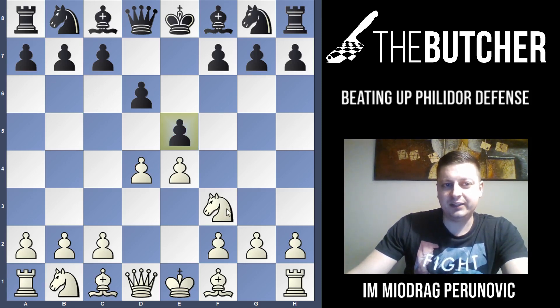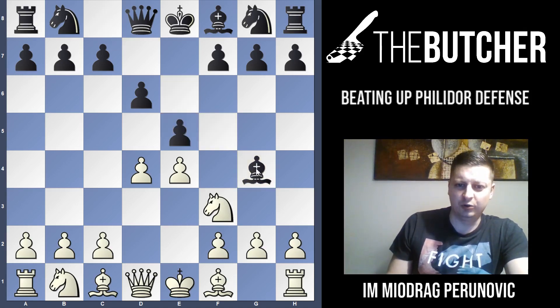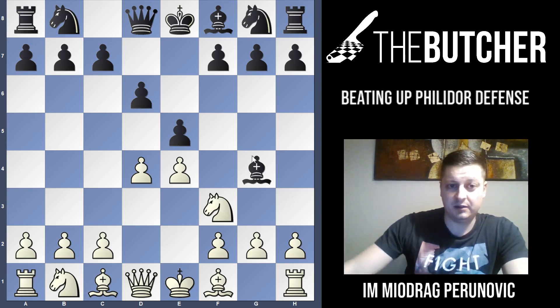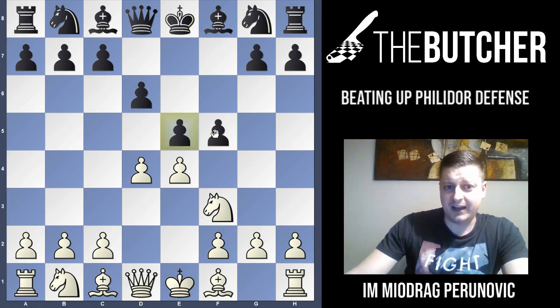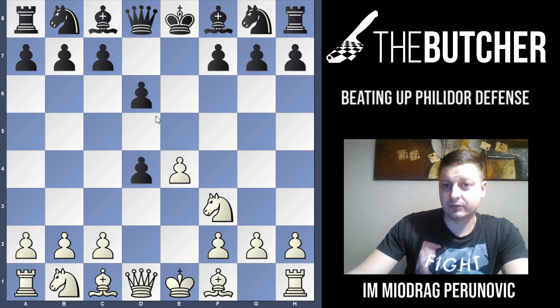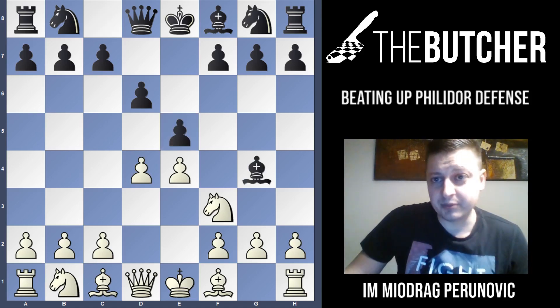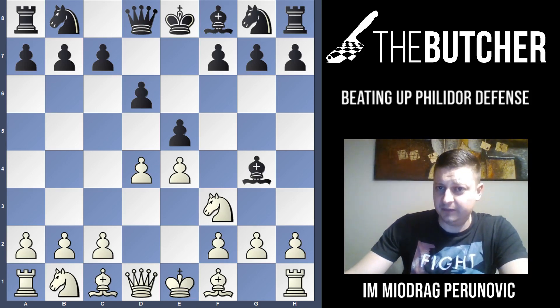They also have three sidelines: the weakest option, which is very common at all levels — I've seen solid players use it and get destroyed. They have the possibility to play f5, a kind of gambit. They can play Nd7, and finally I'll teach you how to play against the open Philidor when they take on d4. Tonight's subject is Bg4 — one of the most common mistakes by Black in the Philidor Defense.